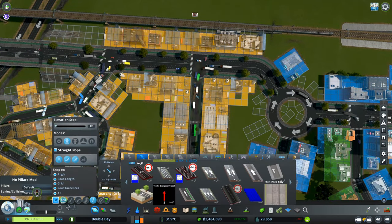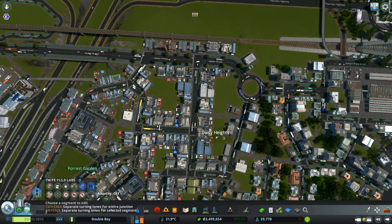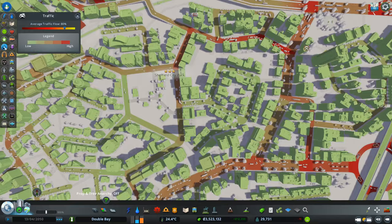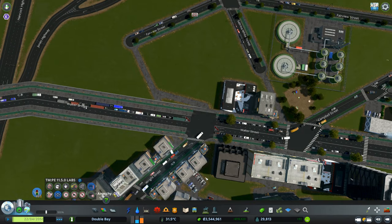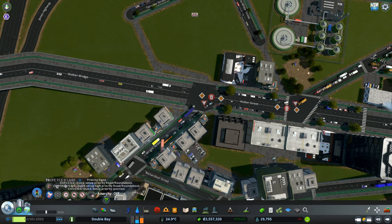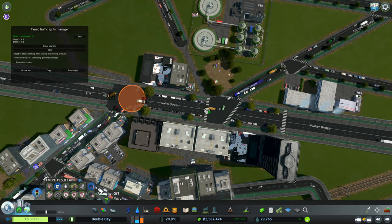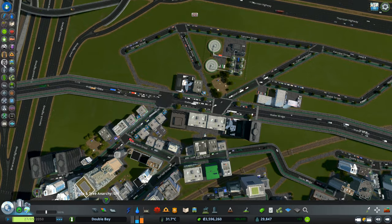We've been purposely overlooking public transport in the past few episodes because I wanted to push the road network to its limits. Look at that — a lot of cars. Most of the red and orange areas are just busy roads but they are flowing, not completely stopped. It's a matter of really busy roads trying to access the main arteries. We do need to create more options, and it's not just roads that fix traffic — we need public transportation.